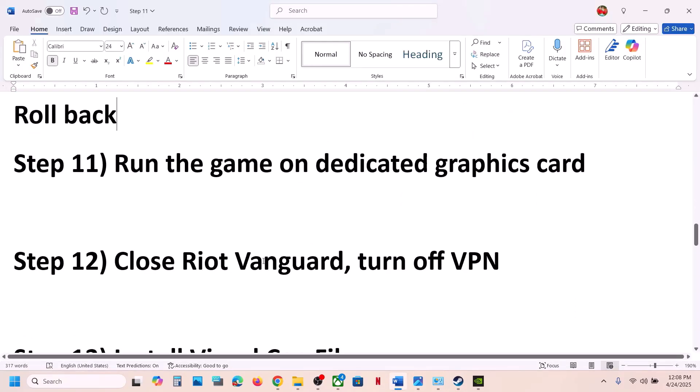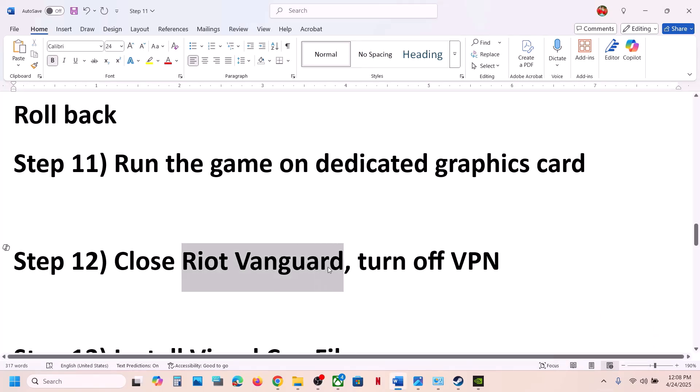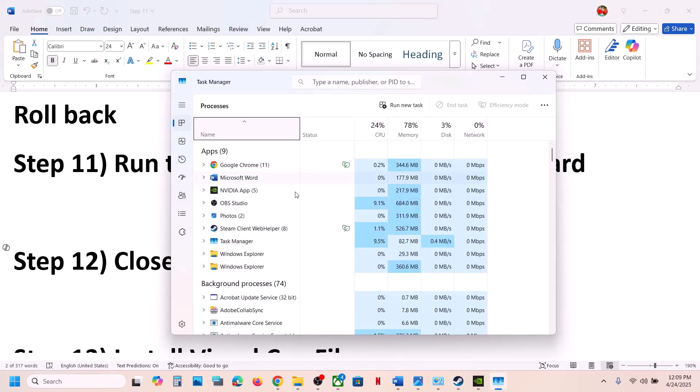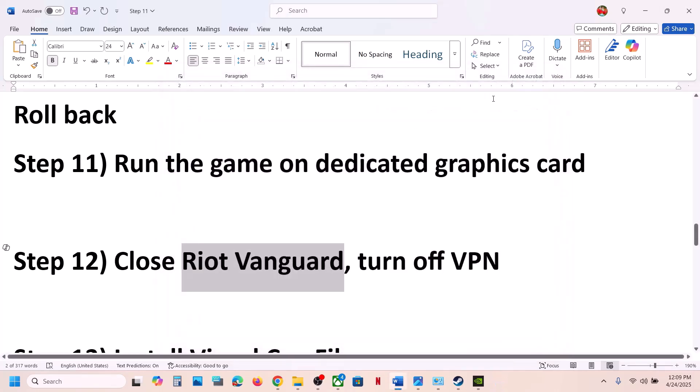The next step is to close Riot Vanguard. If you play Valorant, Riot Vanguard may be running in the background. Click the system tray arrow and if you see Riot Vanguard or Riot Client running, right-click and exit the application. Also check Task Manager — if you see Vanguard or any Riot Client services running, right-click and click End Task.